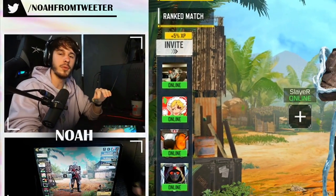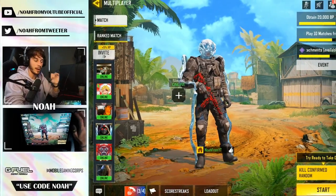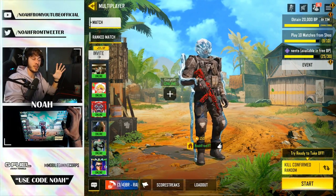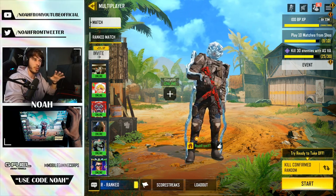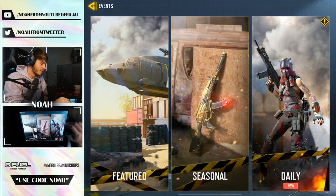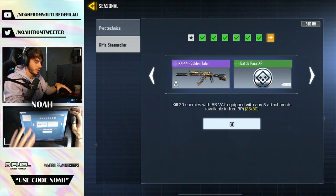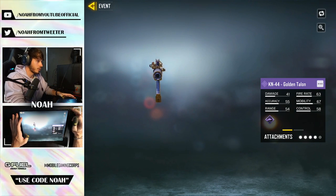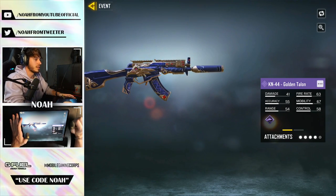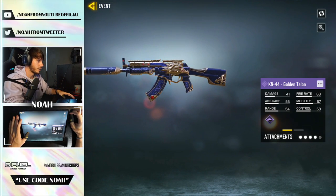For the very first time in Call of Duty Mobile history, they've actually implemented a seasonal challenge skin that I want to get. For the most part their seasonal challenge skins are throwaways, but just wait until you see this one. If you go to Event > Seasonal > Rifle Steamroller, you will see the final unlock is the KN44 Golden Talon free epic skin, and this thing actually looks really clean — something I'd expect to see in a crate.